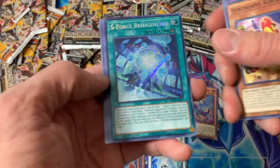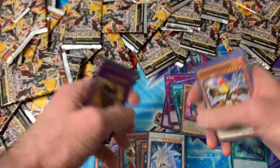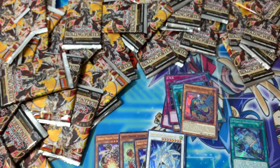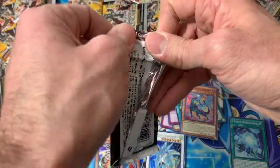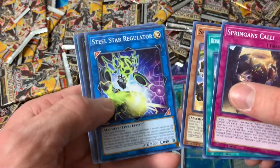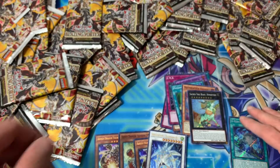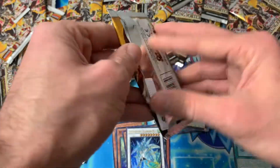Oh, Bridgehead! There's the first secret rare. First secret rare is Bridgehead — decent card, need it for the S-Force deck. I believe I pulled — I'll shout out the channel in the description — for my box opening that I did at sneak peek a few weeks ago. I pulled the Arm Dragon as well as one of the S-Force cards; I believe it was a secret rare.